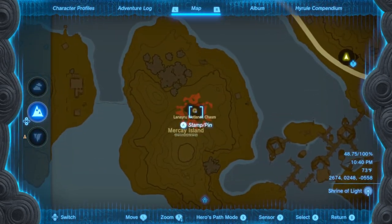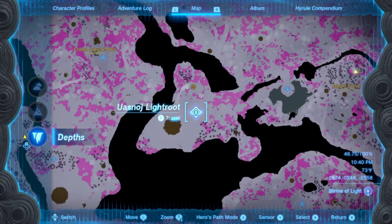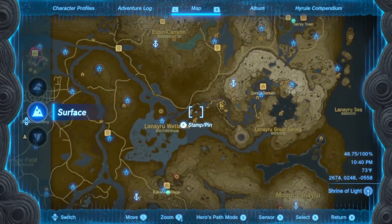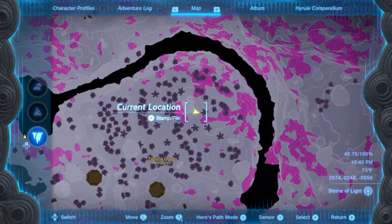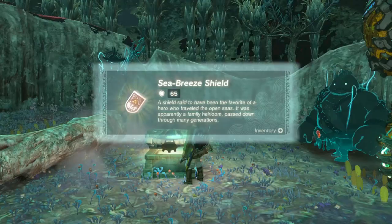Next, head to Laneru Wetlands where you'll find the Wetlands Chasm. Drop down and you'll arrive at a light route. Head east to another light route, which you can see right here on the overworld. From this light route, head east over to Tabal Grove on the overworld — there will be a tree stump here, and in this chest you'll find the Sea Breeze Shield.